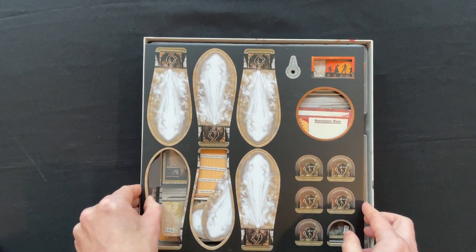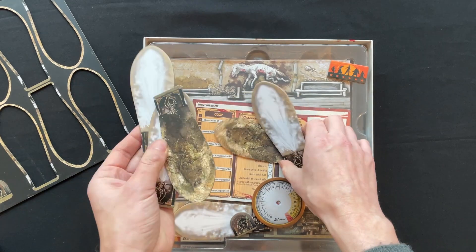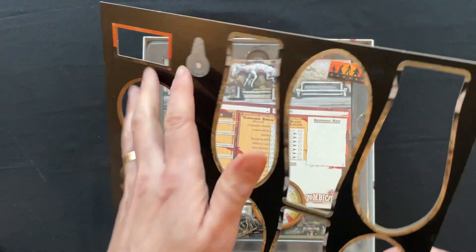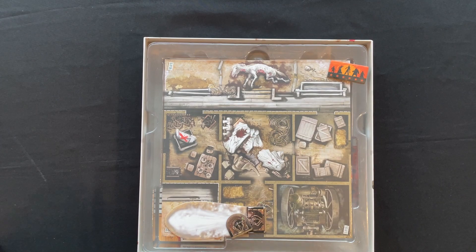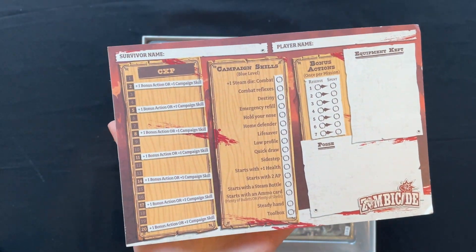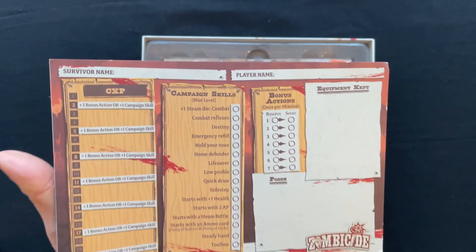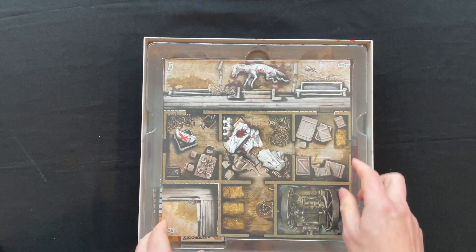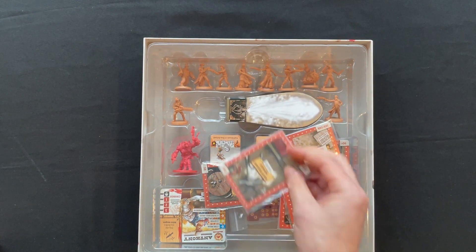We've got these Steam machine components — things you can turn on and off. There's this little attachment for connecting to our Steam gauge. We've got our campaign sheet with campaign experience points, campaign skills, bonus actions, equipment key, and the kept and posse sections. It looks like they've actually thought about where everything is going to go back in the box, which is really nice.